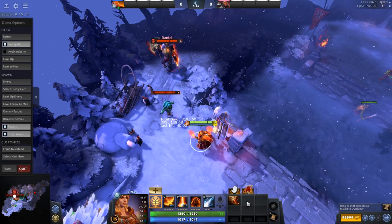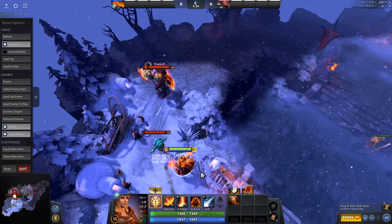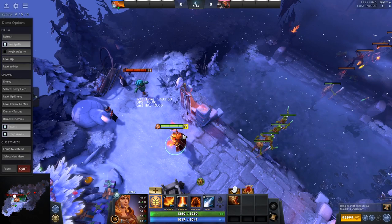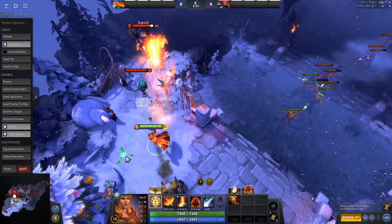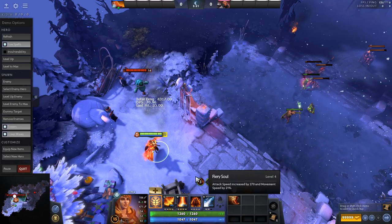You can buy Boots of Travel, BKB, maybe Eul's if you really need it, and then do a ton of magic damage plus a lot of right-click damage. Get all your spells off, start clicking people, refresh the stacks, and do a ton of right-click damage. Keep in mind: every time you cast an ability, it refreshes the total stack duration. It's not like each individual cast is counting down separately — it refreshes all stacks. So once you have three stacks, you can cast another ability right at the end and still keep three stacks.